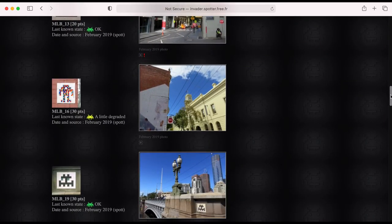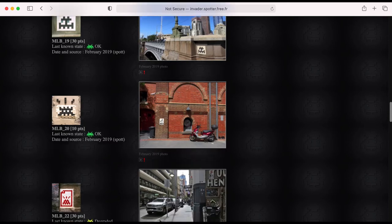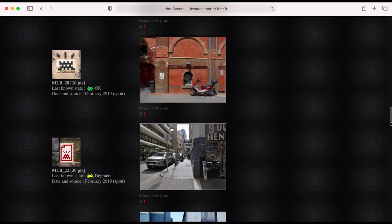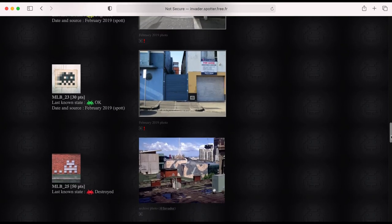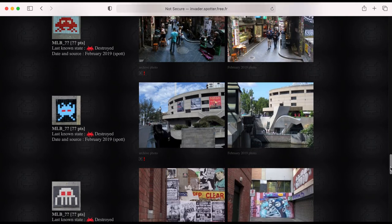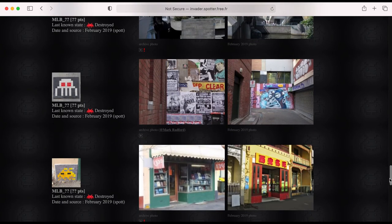There were just two invaders I did not get that I could have gotten — most of the others have just been erased. So not too bad, only two missed. SpotterInvader is definitely a very great resource to check before a trip somewhere. For example, I want to go to Rome at some point, but a lot of invaders there have been destroyed, so it might be a bit of a disappointment. I'd recommend checking that website before you go — it's one of the best sources you can get.